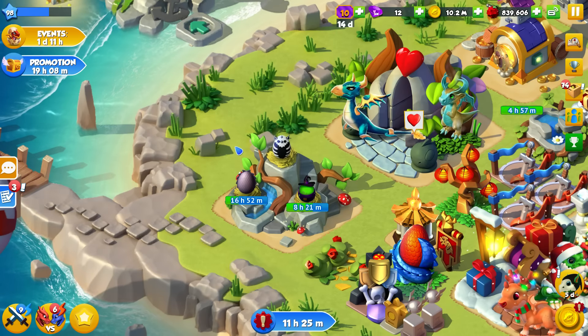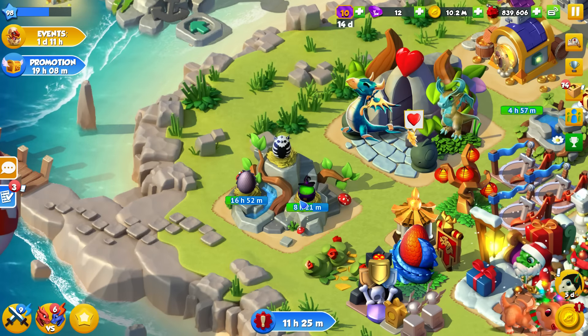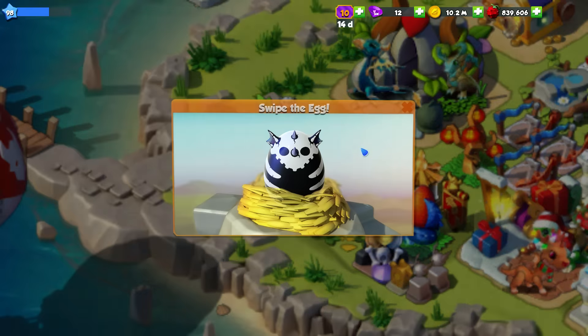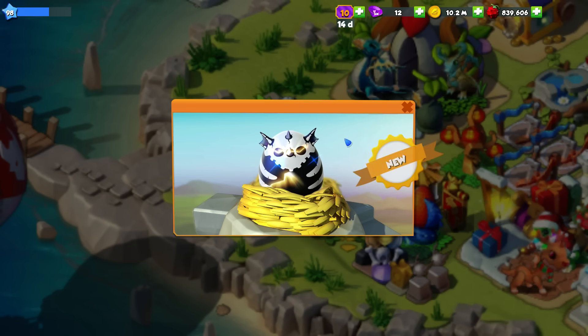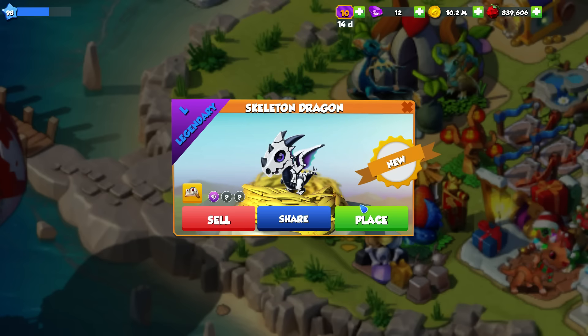Hello there everyone and welcome back to another episode of Dragomania Legends. Today we have a legendary dragon to hatch. It's been a while, but here is the egg right here. We have the luscious, delectable little legendary Skeleton Dragon today.